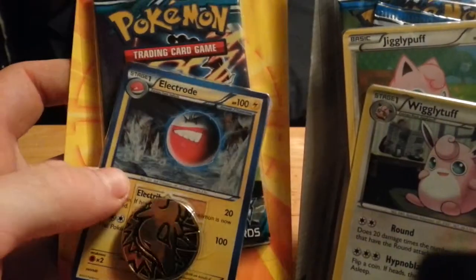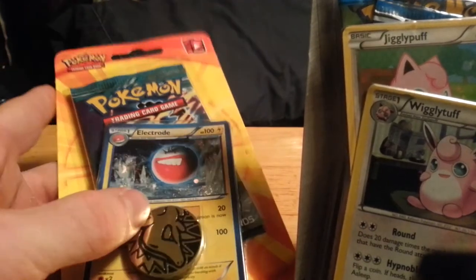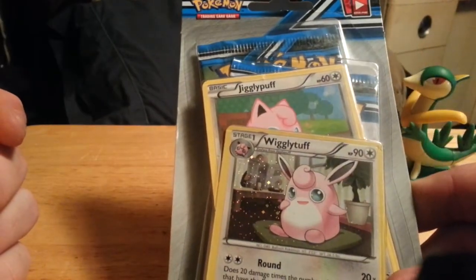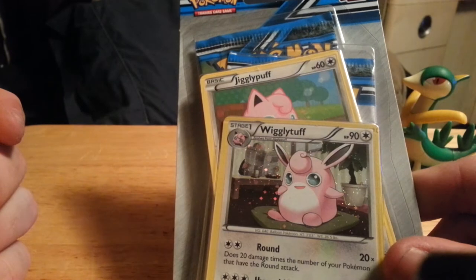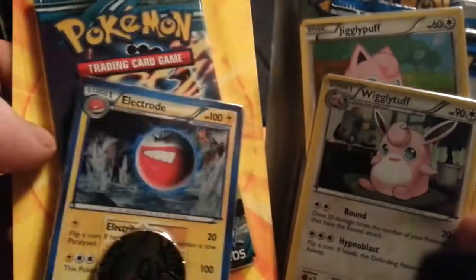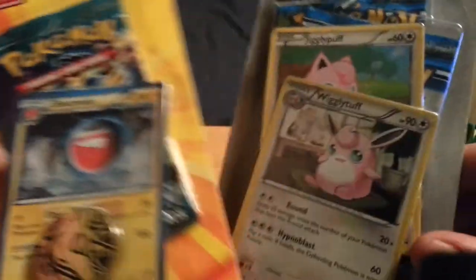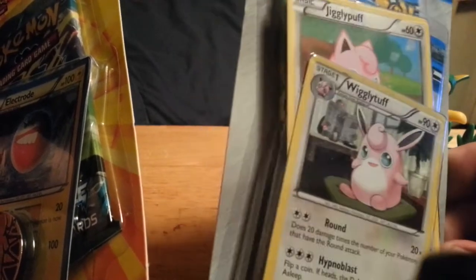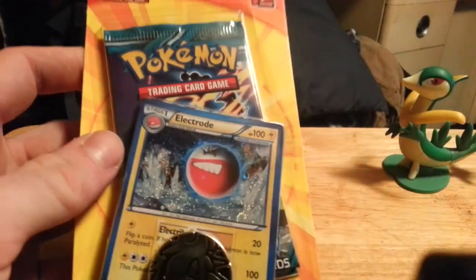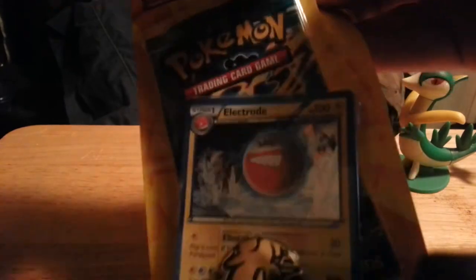This one is a Plasma Freeze with a promo Electrode card and a little coin, which I think that's like Cyndaquil or something on the coin. And then I have this other Plasma Storm with a promo Jigglypuff and a promo Wigglytuff. This one comes with a pack and a little promo card — three pack. And this one comes with the same thing, a pack and a promo pack. So we're going to go ahead and open these up. I guess I will do the Plasma Freeze first, so let's dive right in.